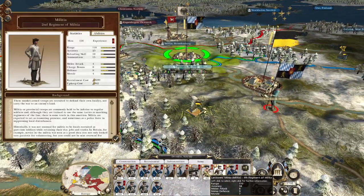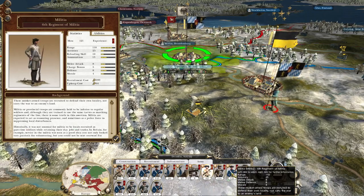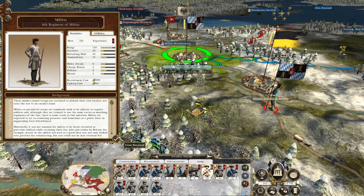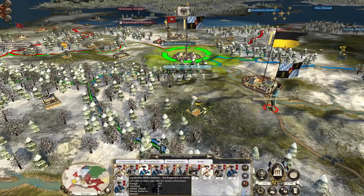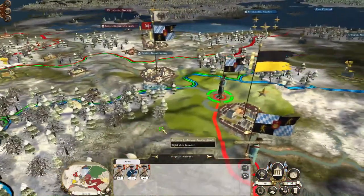I've got three types of militia units: the Landwehr militia, regular militia, and this other uniformed militia. I might pull some of my weakest militia units back to Munich for replenishment.